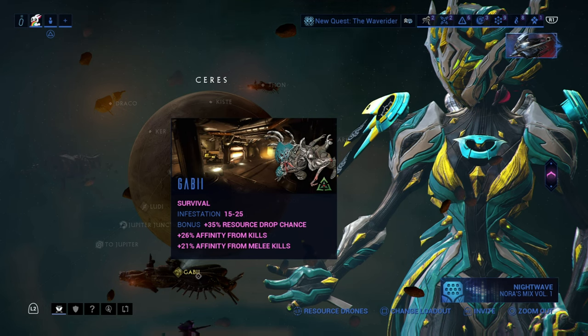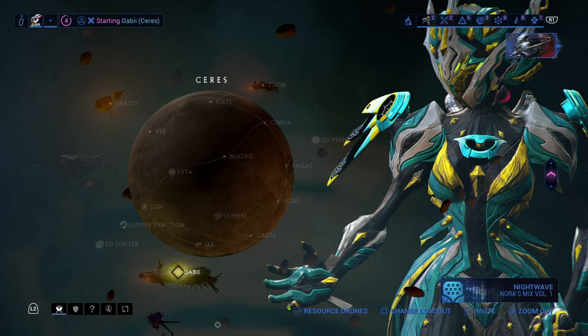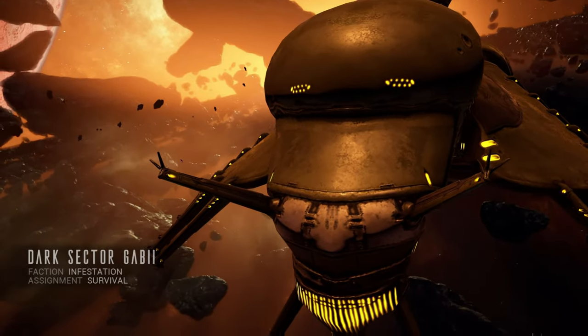First, let's head over to Gabii on Ceres. This is a level 15-25 survival mission, but also a Dark Sector, which spawns Infestation but also drops resources at an increase of 35%.